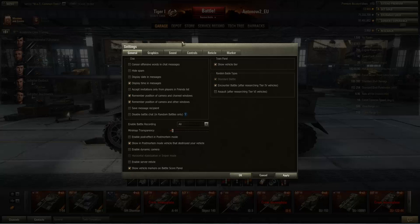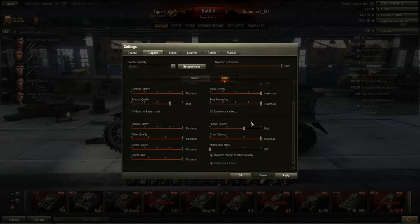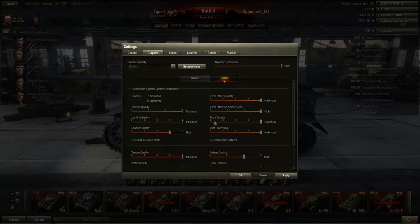They've also got a new graphics window. You can now select a color filter and get a test screenshot showing how it will look, and change the filter efficiency by percentage. There's also a screen window and a details window which they've made much easier to operate - they've got draggable bars instead of the old controls. The old window was alright, but this is a lot better especially for new players.